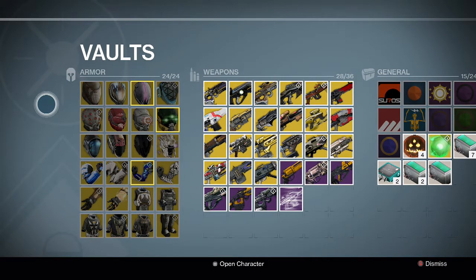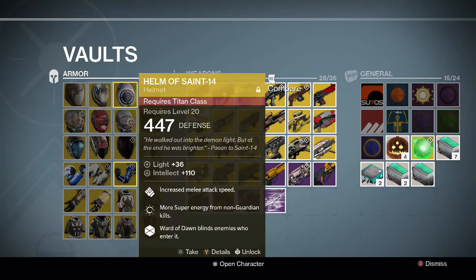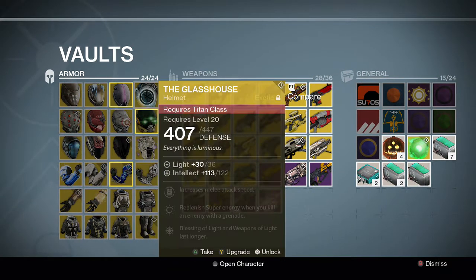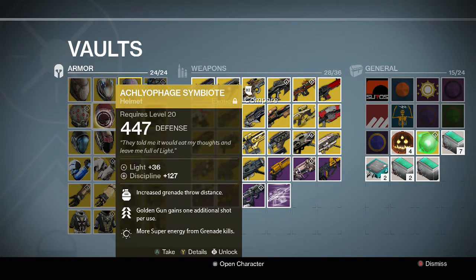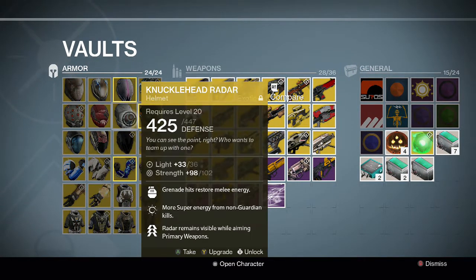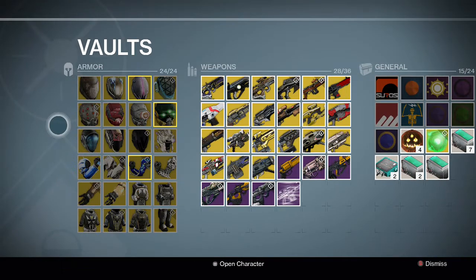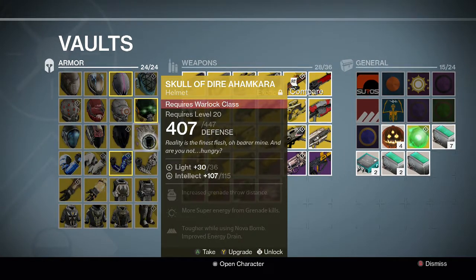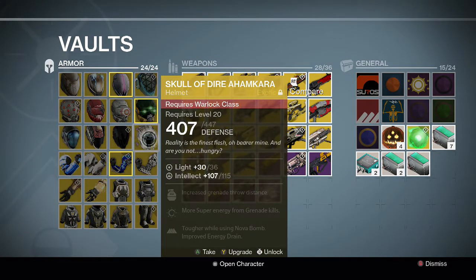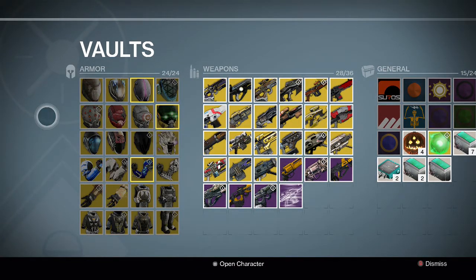Starting off with the armors, we have the helmets for the Titan: Immovable Skullfort, Helm of Inmost Light, Helm of Saint-14, and the Glass House. For the Hunter, we have the ATS/8 Arachnid, Aklophage Symbiote, Knucklehead Radar, and the Mask of the Third Man. For the Warlock, we have the Apotheosis Veil, Light Beyond Nemesis, Obsidian Mind, and the Skull of Dire Ahamkara. So there are 12 helmets in total as of right now after Dark Below, with 4 for each class.